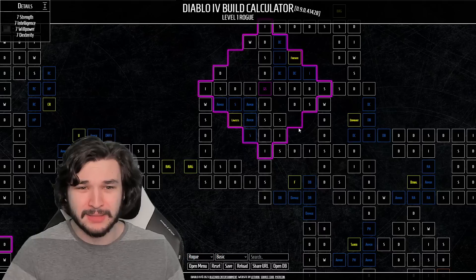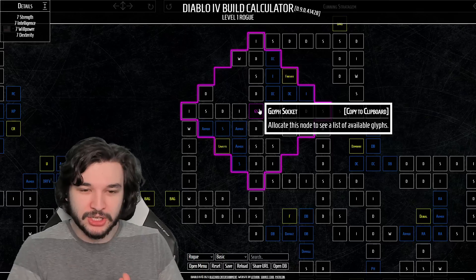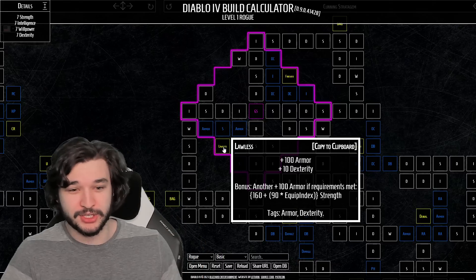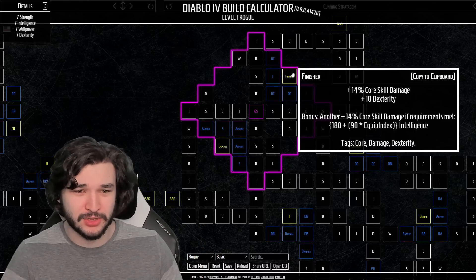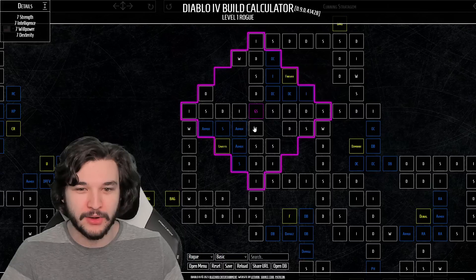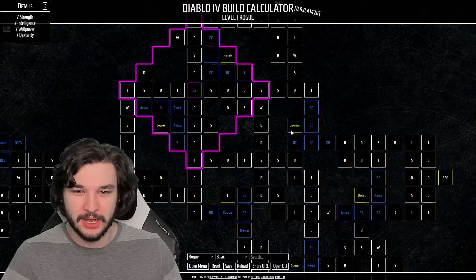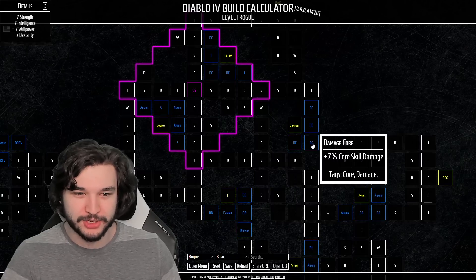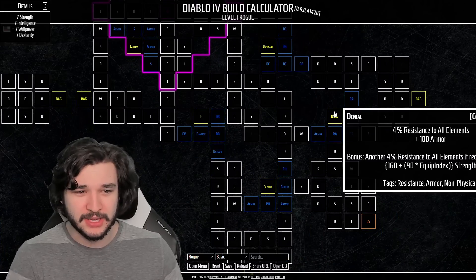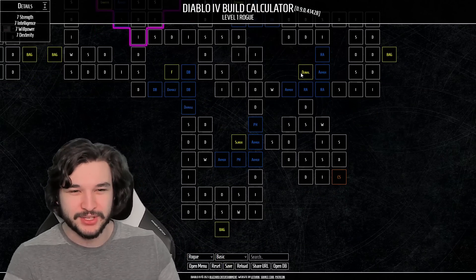The common nodes aren't nearly as good as the magic and rare nodes. For this glyph socket, I can slot in the poison damage glyph we mentioned - increasing my damage against poisoned enemies - and then pick up the Lawless node which gives extra armor and dexterity. There's also 28% core skill damage available, plus a ton of additional core skill damage around it, which is absolutely massive. Meanwhile the rare nodes on the other side only offer resistance to all elements, armor, and potion healing - far worse for a damage-focused build.